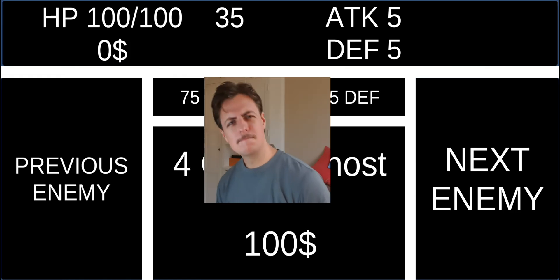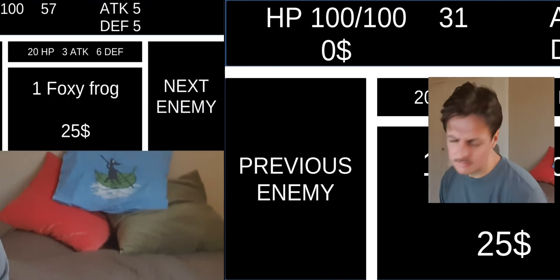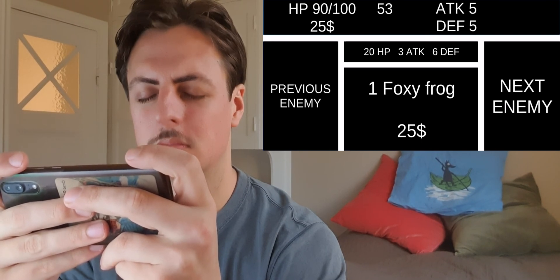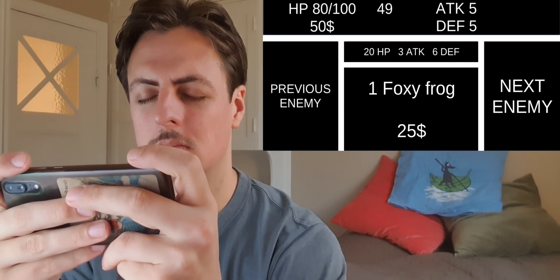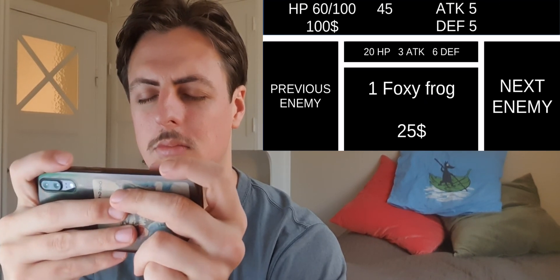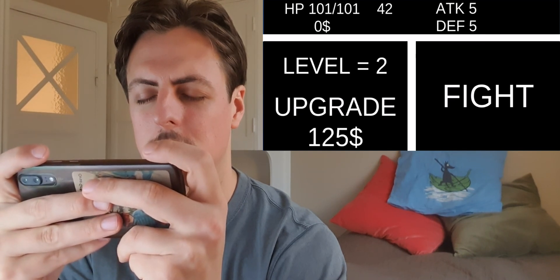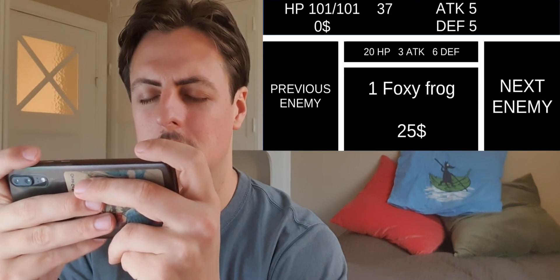RPG demo: 'Go back. Press again to go back. 3, 2, 1. Fight menu. Press on the top bar. You won 25 dollars. Your health is now 90 in total. You won 25 dollars. You won 25 dollars. You can now upgrade. Press again to go to the main RPG menu. Your maximum health is now 101. Next fight menu. Press on the top.'